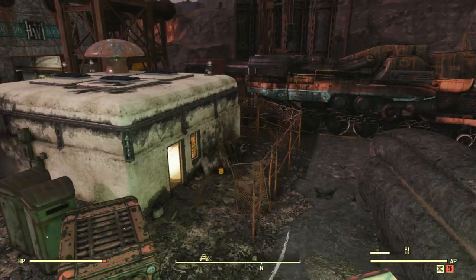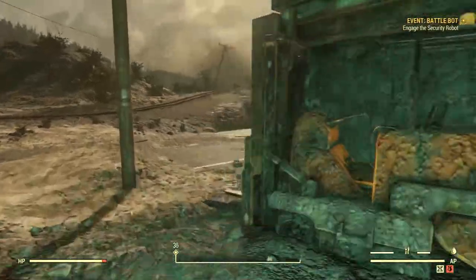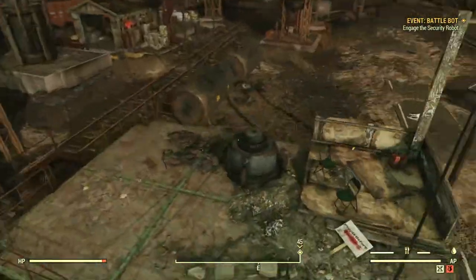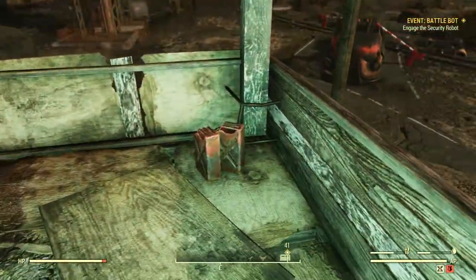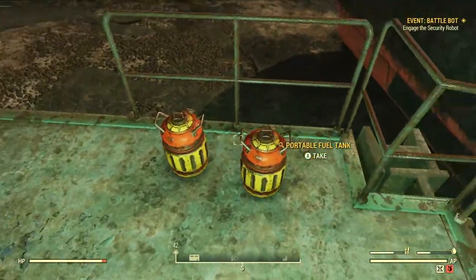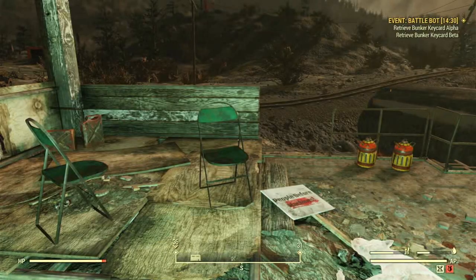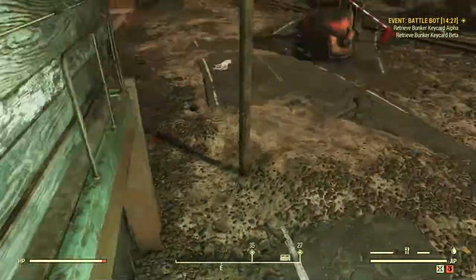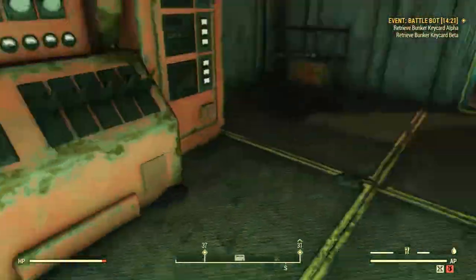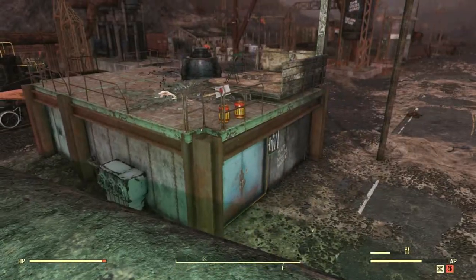Near the spawn, also where the battle bot exits, on top of the roof there are two gas canisters. This challenge also includes fuel tanks — there are two field tanks here. If the battle bot is active, you have to kill it to get inside, and there will be three more gas canisters inside.